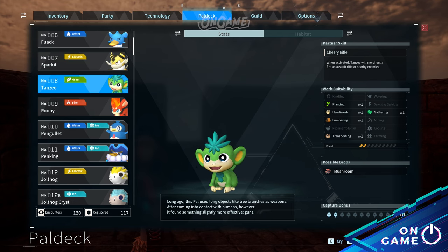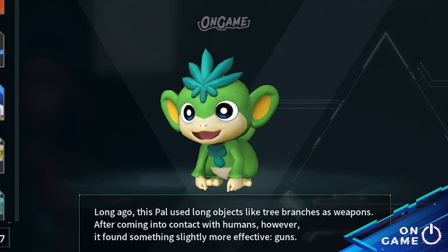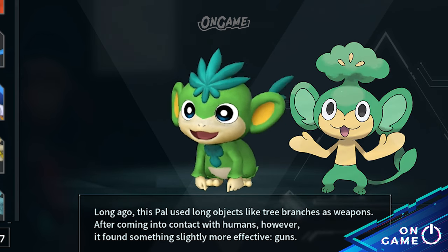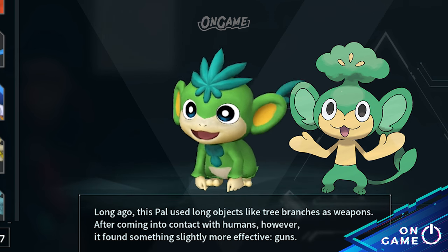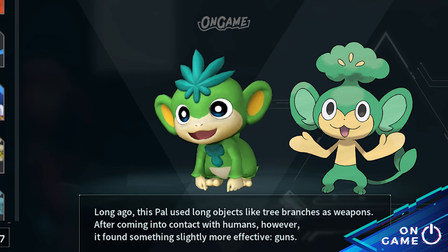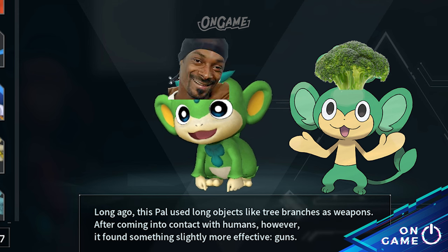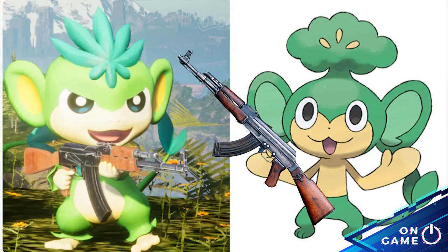Next is Pal deck number 8, Tanzee. It has a big similarity to Pansage — from the head shape, the mouth, color scheme, ears, and even an identical tail with two leaves. The difference is one has broccoli on its head and the other one has Snoop Dogg. Also, I don't think Pansage is trained to use an AK-47 like Tanzee.